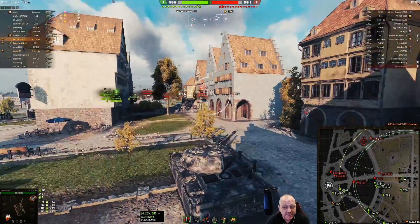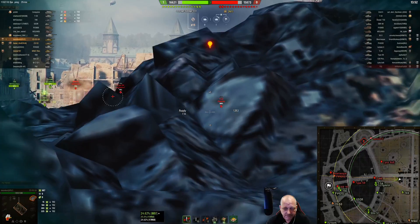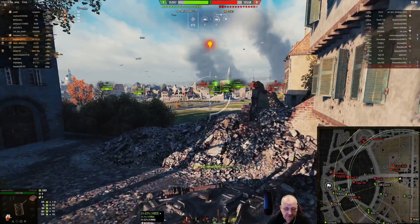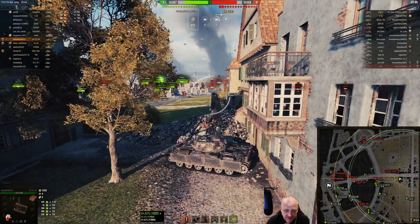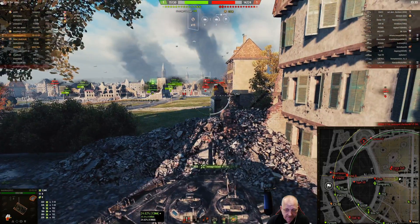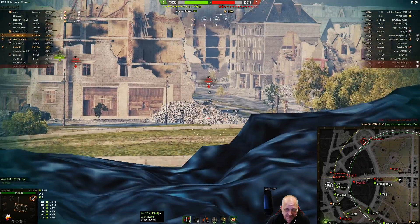I cut across - which is dangerous - but I get up into the rock area and there's a little T44 down there. I wasn't quite sure how the gun was going to do against him, but it does pretty well. I've got him damaged down and he's just going to keep sitting there. I work through the gun mantlet and now he's thinking he probably shouldn't be trying to take this tank on.